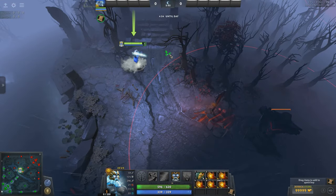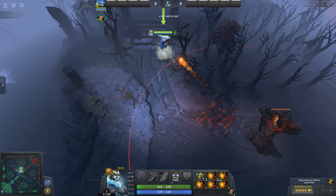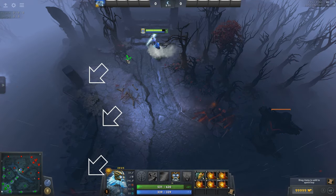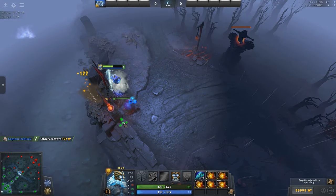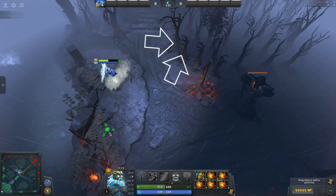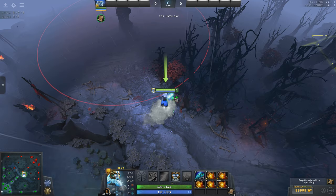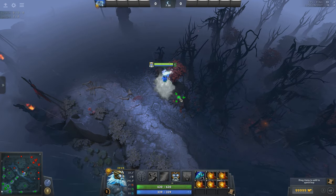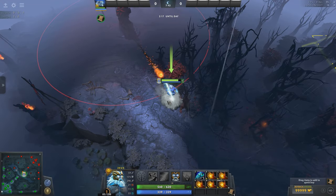Playing Radiant, there are a bit more options. Stepping into this spot here will let you know that the entire left side of the pyramid is warded. Same as before, you can step into two individual tree locations to more accurately pinpoint the ward itself. In the case you don't find anything there, there's a high chance the ward is on the right-hand side. This spot here will confirm or deny the ward's existence.